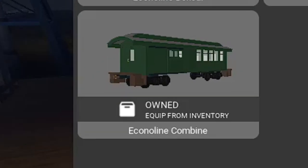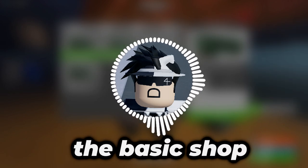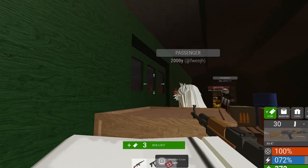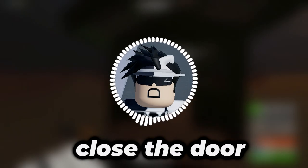The Econoline Coach is the same rail car as the starter rail car but with full windows. This gives very good reusability, and in my opinion the best of this bunch in the basic shop. The Econoline Coach allows you to open a door that lets you get another angle on Edward. This is actually really useful, but it actively worsens the defense of the rail car because you can't close the door.